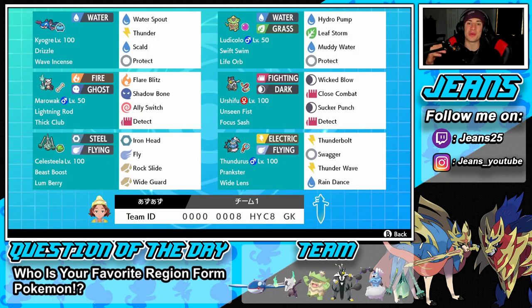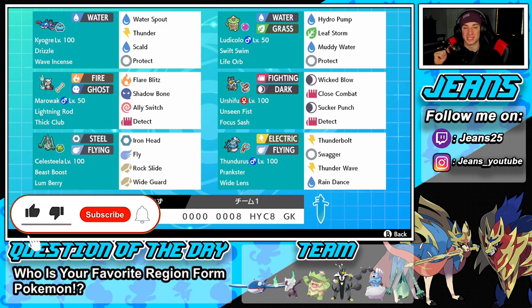What's going on YouTube, Jeans here, hope you guys are having a wonderful day. Today we are back playing some Pokemon Sword and Shield, hopping onto that ranked double ladder. We got ourselves another banger of a video today — a Drizzle Kyogre team alongside Life Orb Ludicolo and Prankster Thunderous. If you guys are hyped, make sure you support the channel by smashing that like button and clicking that subscribe button.